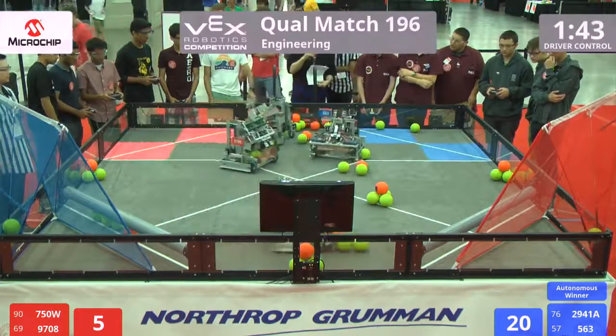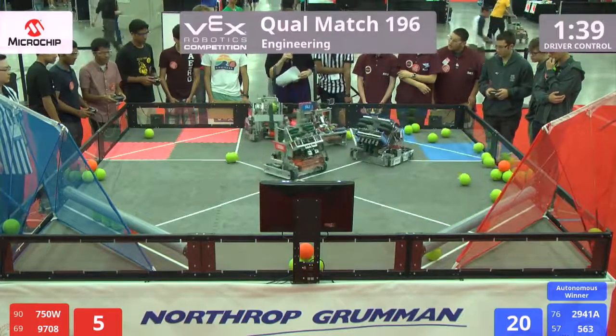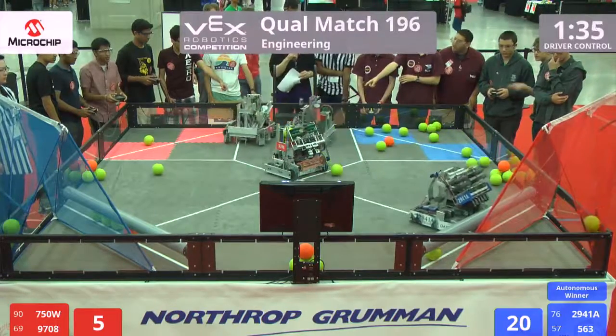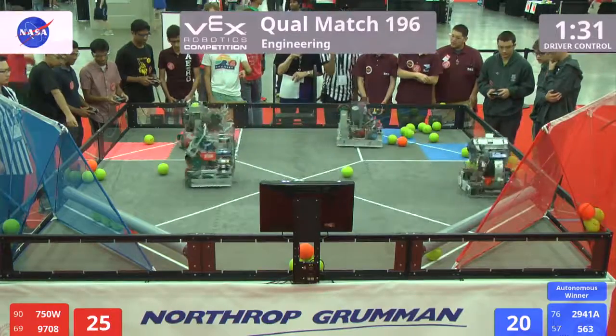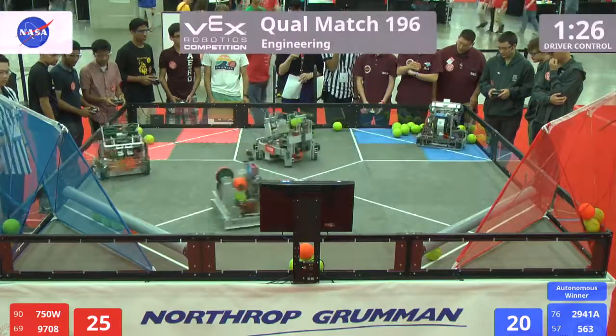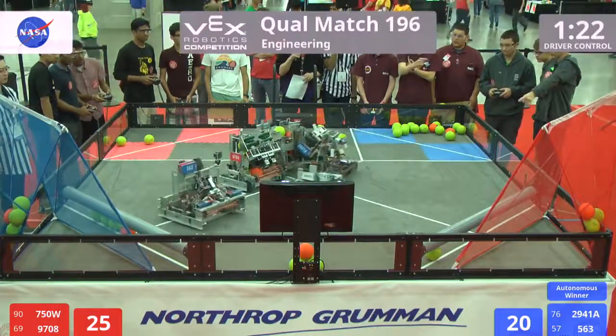And there we go in the tele-operated period. We got Oats Robotics 2941 on the other side, along with 563 Titan Robotics in blue. Red now tying it up, dropping in three balls for the red alliance. 9708 with the money ball score. 9708 collecting again as 563 Titan Robotics going in on the wall, dropping in three.